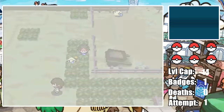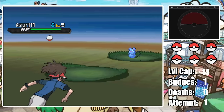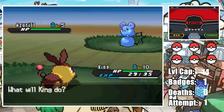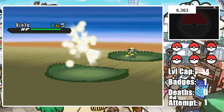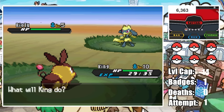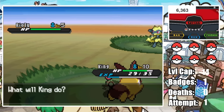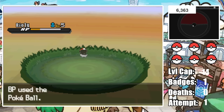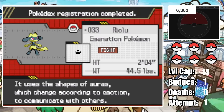Even though King is an absolute gamer, Cheren is a really tough gym for just one Pokemon, so I decided to hunt for one more Pokemon in the Floccesy Ranch. I was hoping for a Shiny Mareep, but let's just say I got one better — Shiny Riolu! The reason I'm so stunned is because Riolu only has a 5% spawn rate, making this an extremely lucky find. With Oreo on the team, Cheren will be no problem at all.